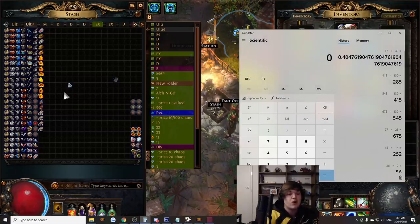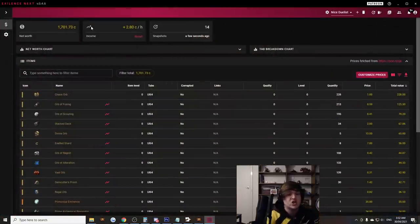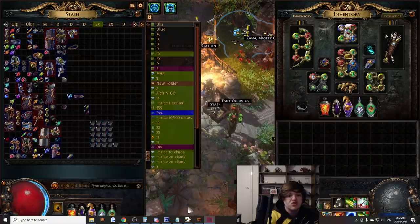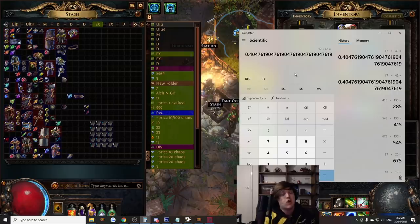Now, in my ultimatums here, if I was to sell everything — including some of the less desirable items to sell, like div cards, essences, and stuff like that — I actually made 1,700 chaos profit, because they're pretty much free. I was piggybacking on the maps I was already running, and doing the ultimatums is pretty much just net profit. So if I calculate that, by doing the ultimatums I did in fact make about 40% more profit just by doing them.